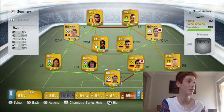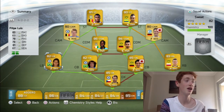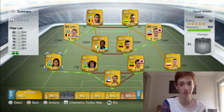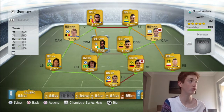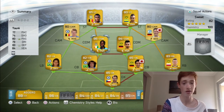In goal we have Petr Cech, and then we have David Luiz and Hummels at centre backs. Then we have Felipe Luis and Piszczek. Felipe Luis is so good at that left back, especially his Chelsea card — it is really solid. In the defensive mid we have Toure and Undewan, both with the powerhouse chemistry style, and they are really really strong.